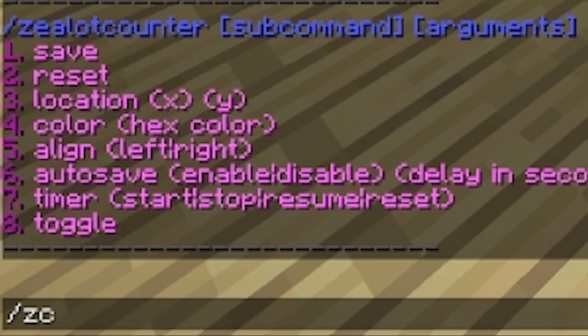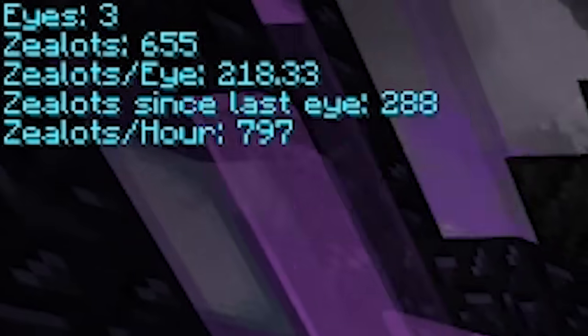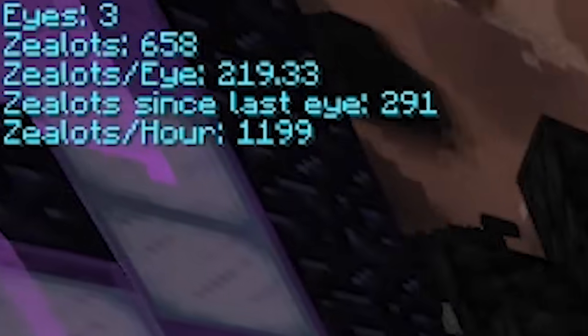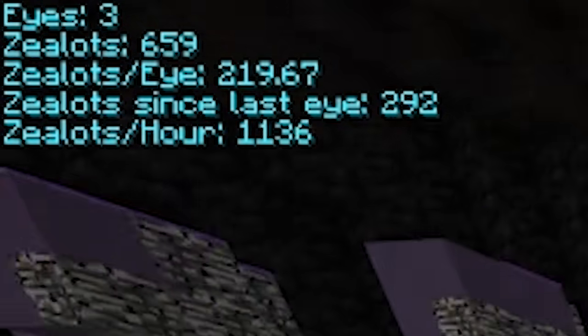The Zealot Counter mod is an improved version of Skyblock Addons' zealot counter that shows you efficiency and average stats. It can tell you how many zealots you're killing per hour, which shows how efficient you are in a lobby and how contested the lobby is. I suggest not grinding if you aren't killing at least 850 zealots per hour.